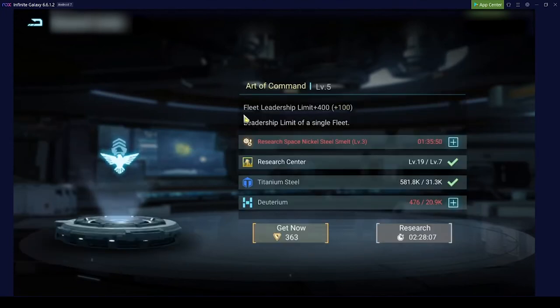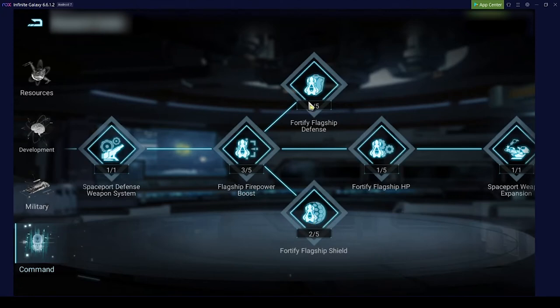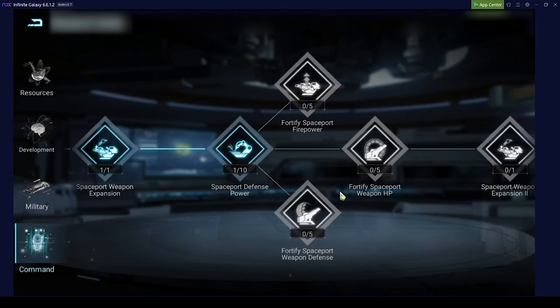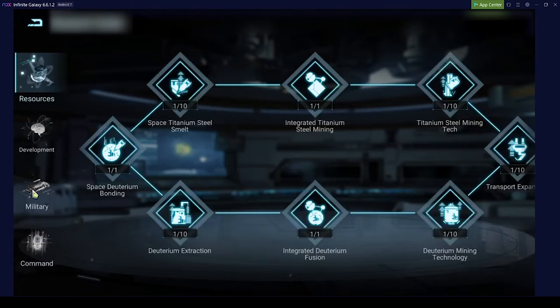The command tree gives you additional fleet leadership, which is very important if you want to attack someone, because leadership defines how many warships you can put into your fleet. Flagship firepower, flagship shields, and defense are really nice for the campaign — the more you can improve your flagship, the easier the campaign will be. The spaceport weapon expansion is along the way here. I would not spend too many points there. I would spend most points in military — there's no way around it — and then in resources, because resources are the limiting factor in this game.